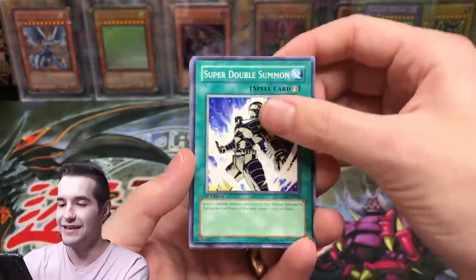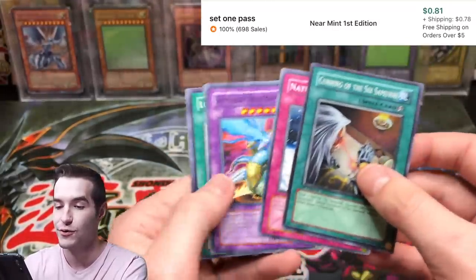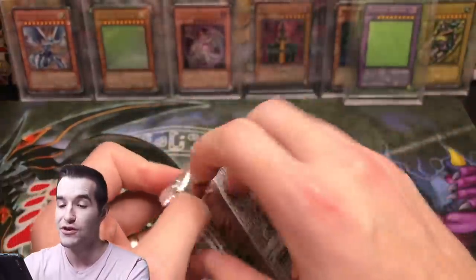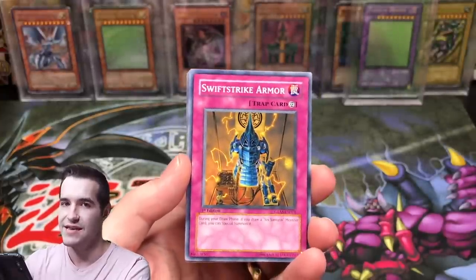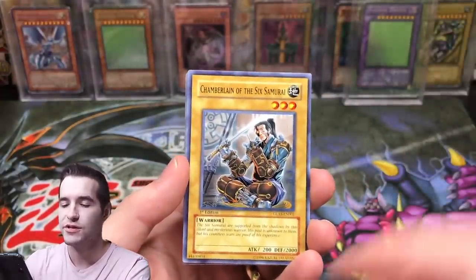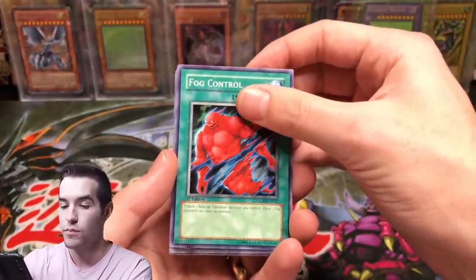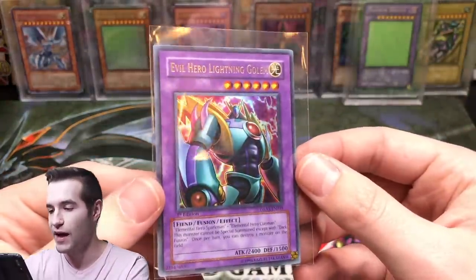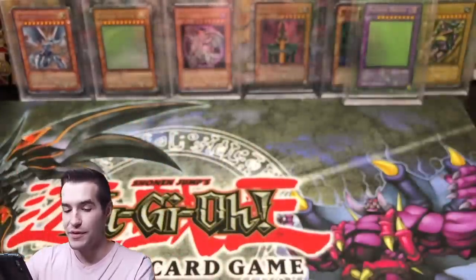All we need now is a ghost rare just to top it off — come on, just give us the ghost rare! No Entry, Cunning of the Six Samurai — that's a super rare, Cunning of the Six Samurai. Final pack from our 48 packs — these have been really good. Can we pull an insane card? Rainstorm, believe, Chamberlain of the Six Samurai — Fog Control — an Ultra Rare Lightning Golem! That's pretty cool, looks like a transformer. Last pack, I'll take it. Let's see what we got.